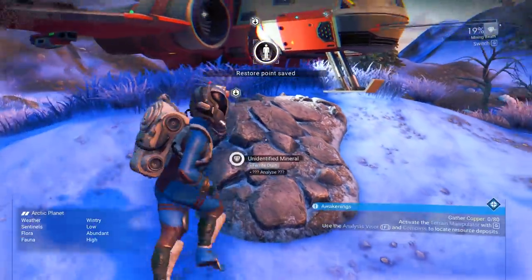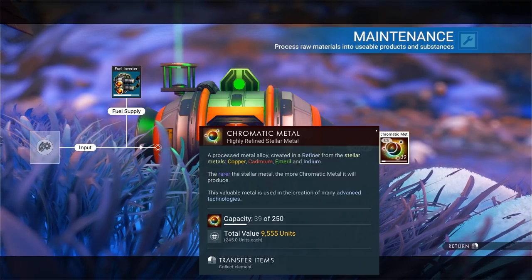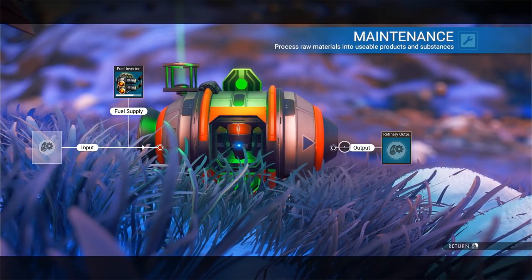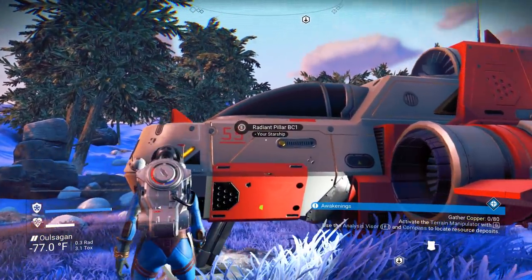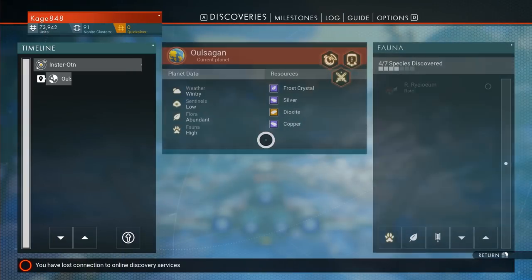Let's see if that stuff's done — it should be just about done, didn't look like it was going to take very long. All right, we got some chromatic metal. Do that and X. And that did the quest, right? Oh, I see something about gather more copper — hold on, maybe I didn't gather enough copper.